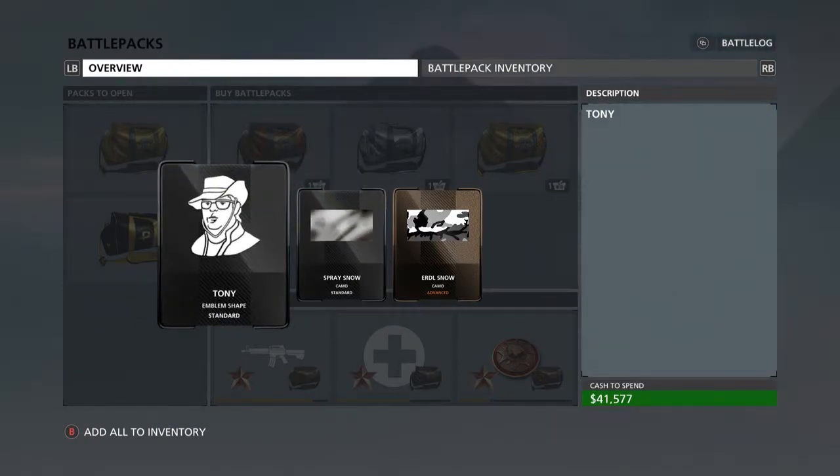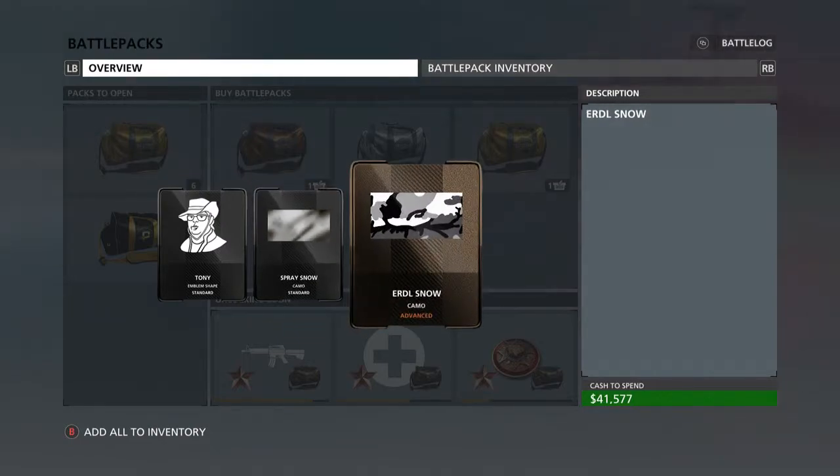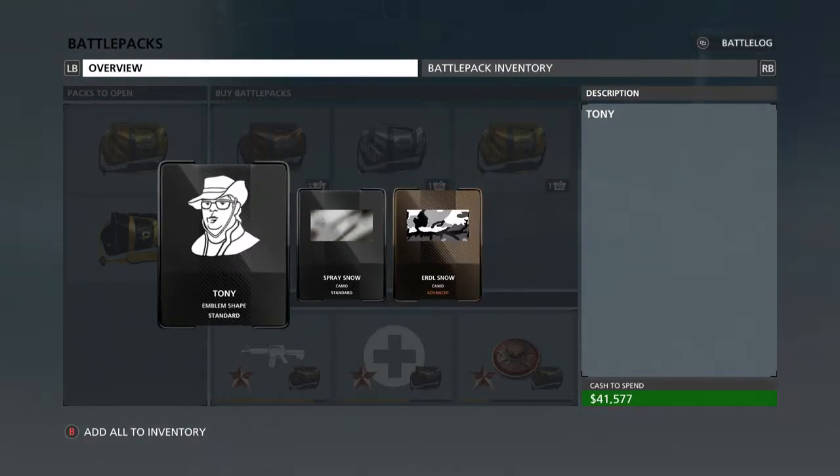From the second bronze pack we got an emblem, a Tony spray, and a snow spray camo — those look pretty cool. Any camo is pretty expensive in-game, so if you get something you like through these battle packs right away, you're saving money.